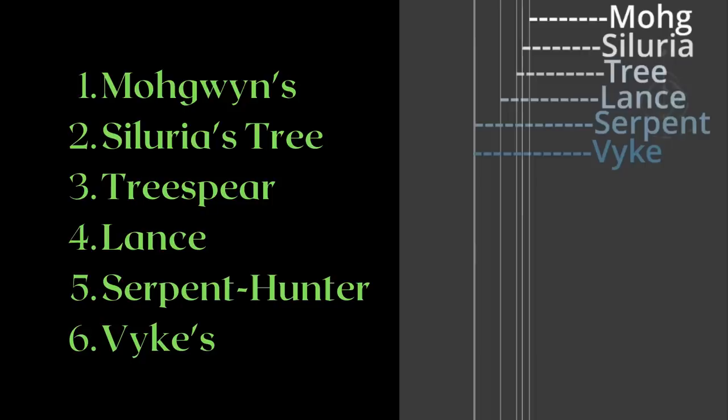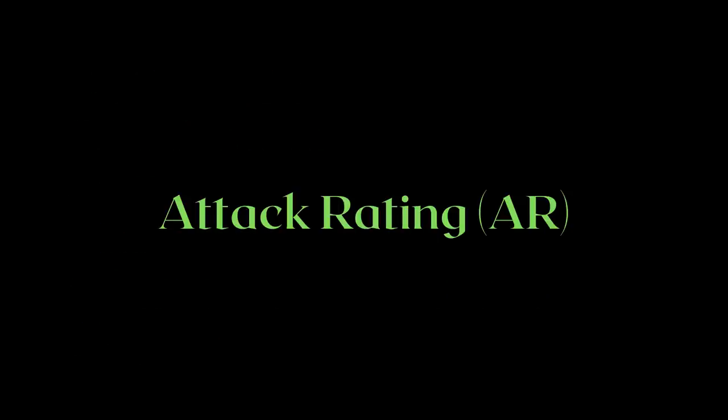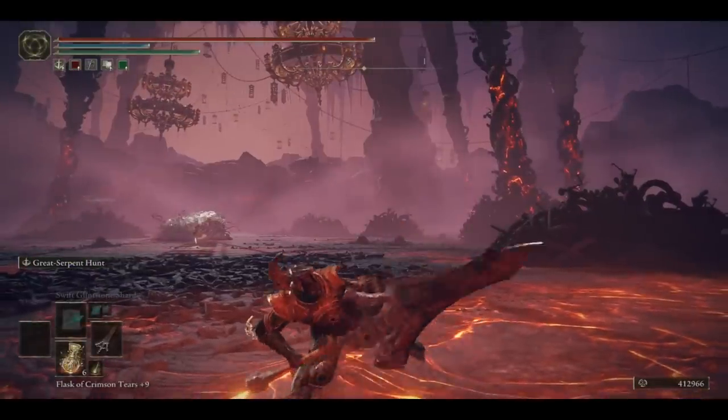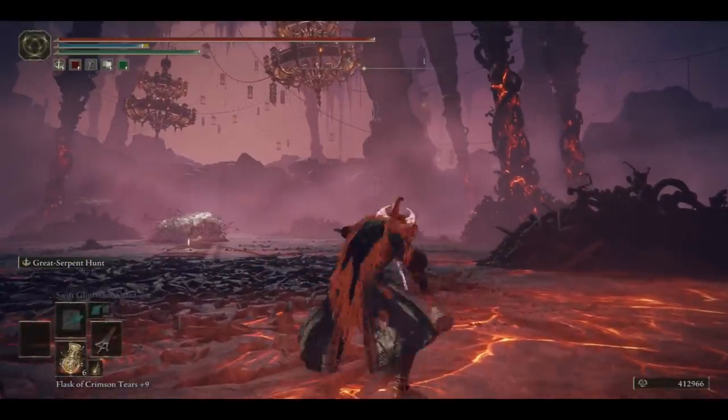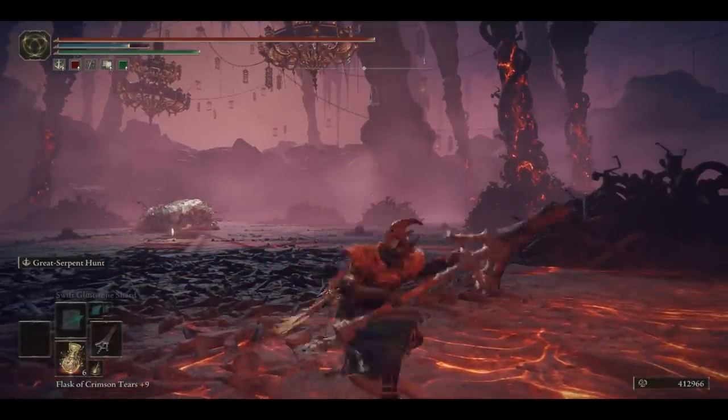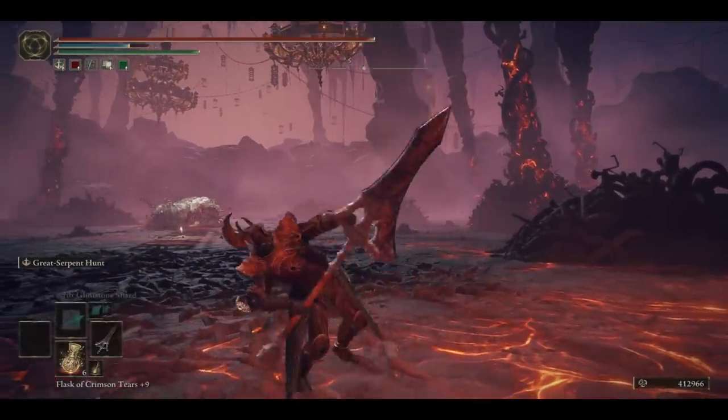Next, let us take a look at the attack rating, otherwise known as AR, of the weapons. Let us begin the discussion with the Serpent Hunter, a weapon made for slaying Rykard. This weapon has absolutely no stat requirements, as they encourage you to use this for the Rykard fight. Its unique Ash of War, Great Serpent Hunt, is designed with the boss fight in mind, where you get extra long wind blades extending from the Serpent Hunter's tip. Outside of the fight, it isn't that great.